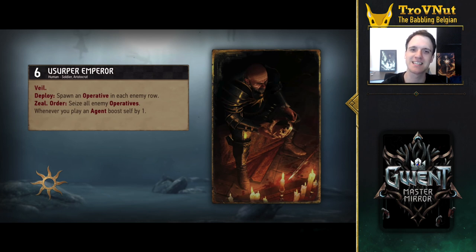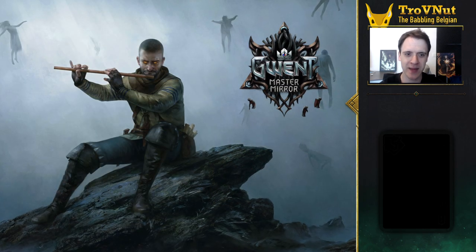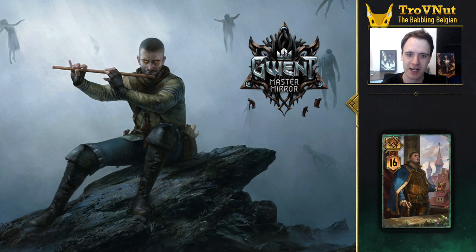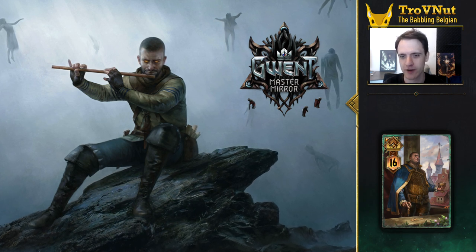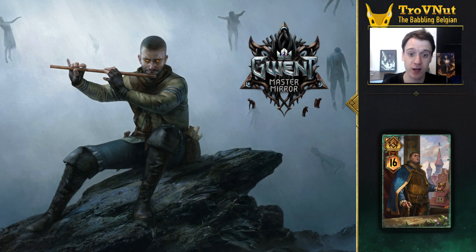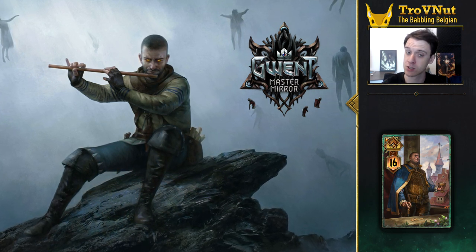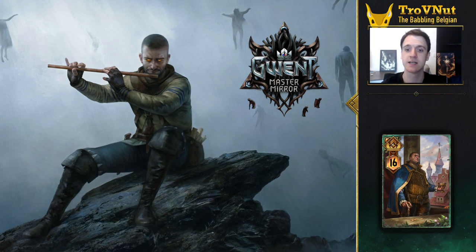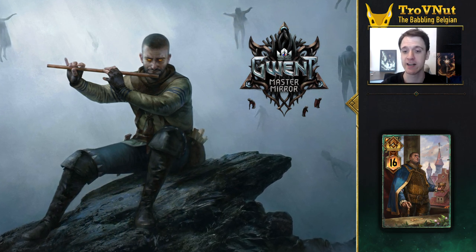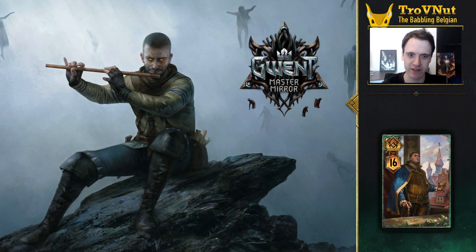Let's end with a little speculation on the other evolution cards. Syndicate is up next and I'm pretty sure this will be Dijkstra. His story arc is perfect for an evolution card and matches the Usurper's story quite closely. He could probably move from a simple spy to a mob boss in Novigrad, and then finally to the emperor he can become in one of the endings to The Witcher 3.